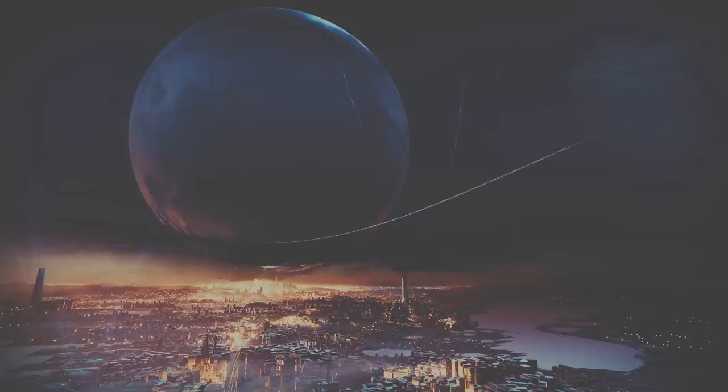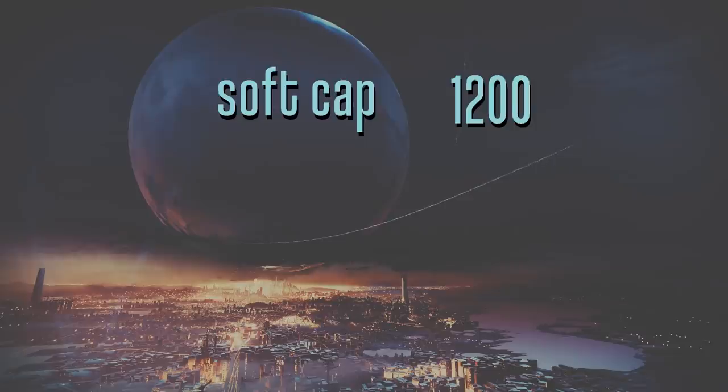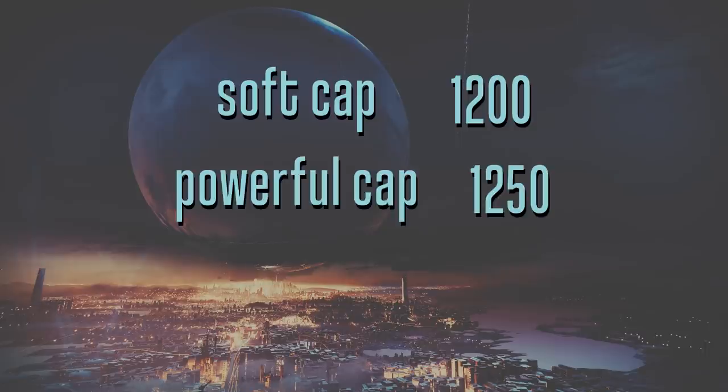First, there's a few numbers I have to put in your head right now. The first number is 1200 — that's the official soft cap. What that means is that once you hit the soft cap, which can be done via blue engrams and world drops, you won't be able to get any higher unless you acquire powerful or pinnacle rewards. The next number to have in your head is 1250 — that's the powerful cap. I just call it the powerful cap, meaning that 1250 is the highest power level you can get by cashing in powerful engrams.